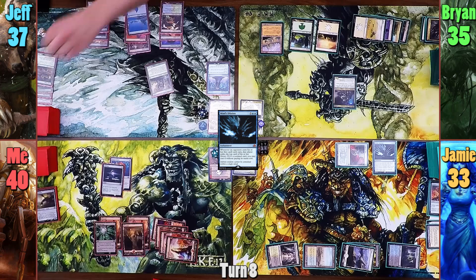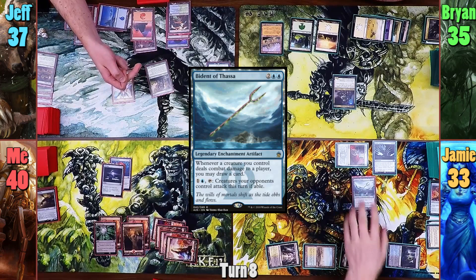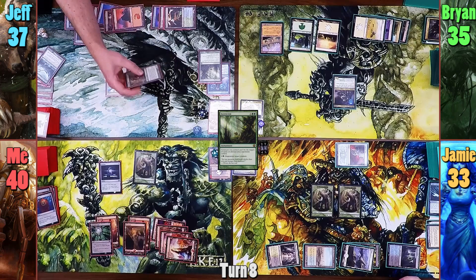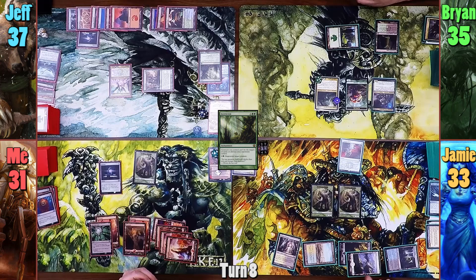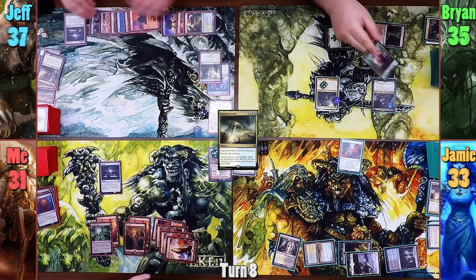Jeff draws for turn and reveals Scavenging Grounds and plays it in his main phase. He reveals a Bident of Thassa off the top and then casts Progenitor Mimic. This triggers the Minds Dilation and Jameson takes Jeff's Bident. Jeff then has the Mimic come in as a copy of Terrastodon and blows up Minds Dilation, the Bident, and my Thran Dynamo. Jeff then casts Asceticism and moves to combat, swinging the Terrastodon at me for 9. At the end of Jeff's turn, Brian makes a Saproling with Slimefoot. Brian recasts Garruk in his main phase and passes. Jameson casts Supreme Verdict. With the spell on the stack, Brian removes a counter from Garruk to make a Saproling token and lets the spell resolve. With 2 Saprolings dying, Slimefoot deals 2 to all of Brian's opponents and Brian gains 2.